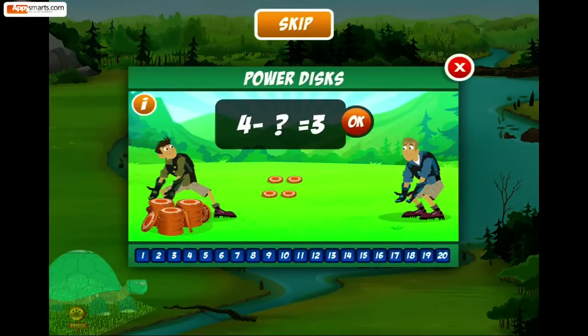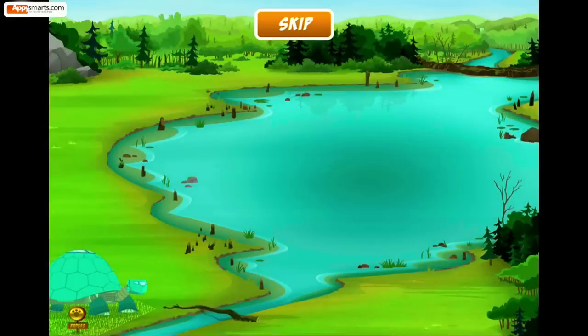Now you need the beaver disc for the Creature Power Suit. Help with another challenge to get it. This one's subtraction. What do you need to take away from four and make three? Perfect! Four! Congratulations! Your first animal pal has moved into your habitat.